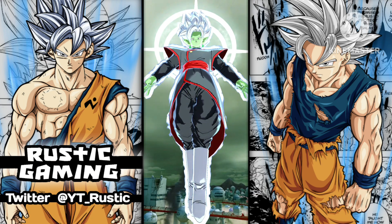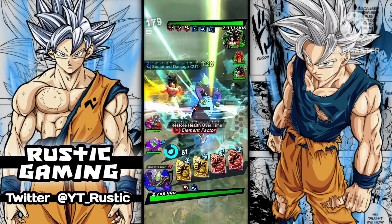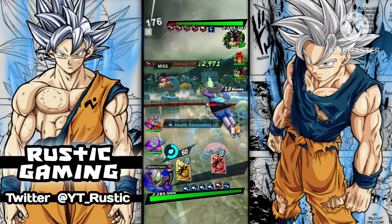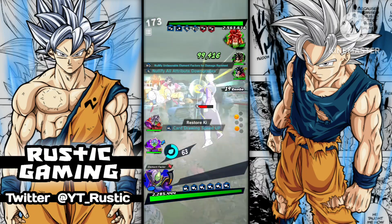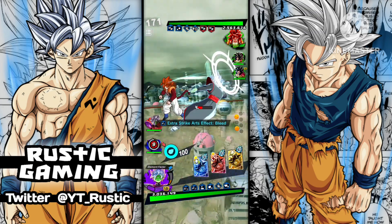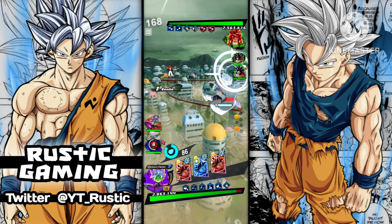Alright, so we're actually versing a mono green team, which is pretty interesting. I haven't seen one of these in a while. I've seen mono purple, but I haven't seen mono green. As you can see, he's not doing nowhere near enough damage. So we'll probably switch to Fusion Zamasu, cause we'll take a lot of damage here. Okay, he dodged that — we should be fine, he shouldn't do too much damage.